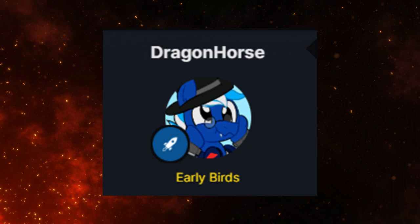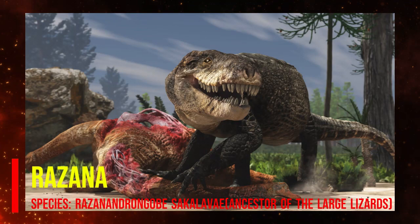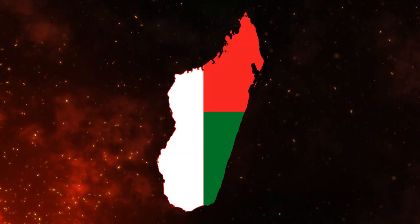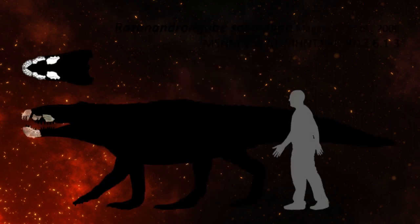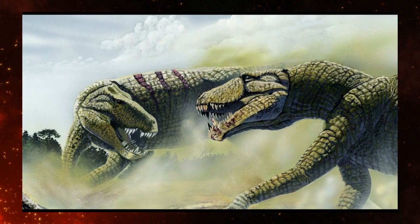The first creature was given by Dragon Horse, known as the Rezana. The Rezana is a terrestrial crocodilian that used to live in Madagascar from the Middle Jurassic period. This animal was about 7 meters in length and is the oldest in the Nodosakia suborder. The most well-known feature of this animal is its teeth, which were similar to that of T. rex. Rezana were thought to be scavengers and ambush predators.